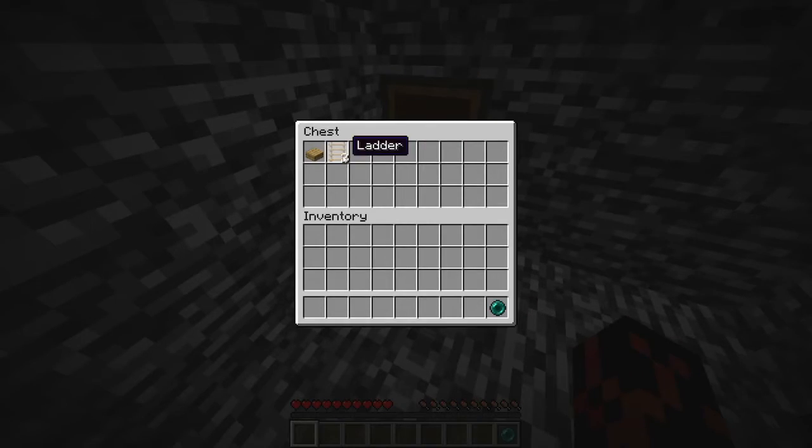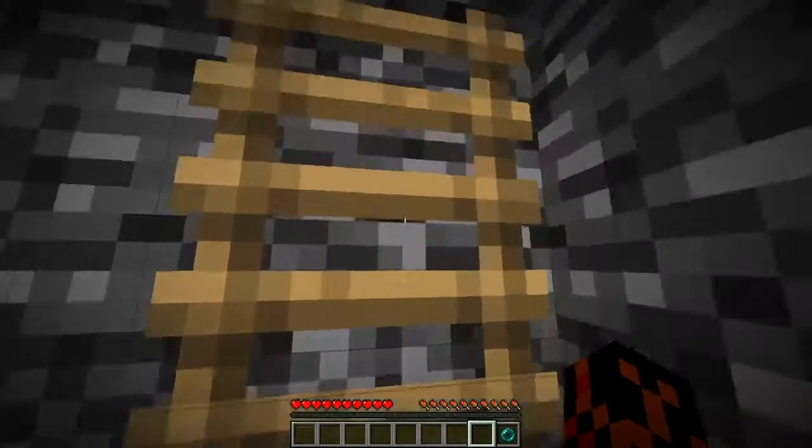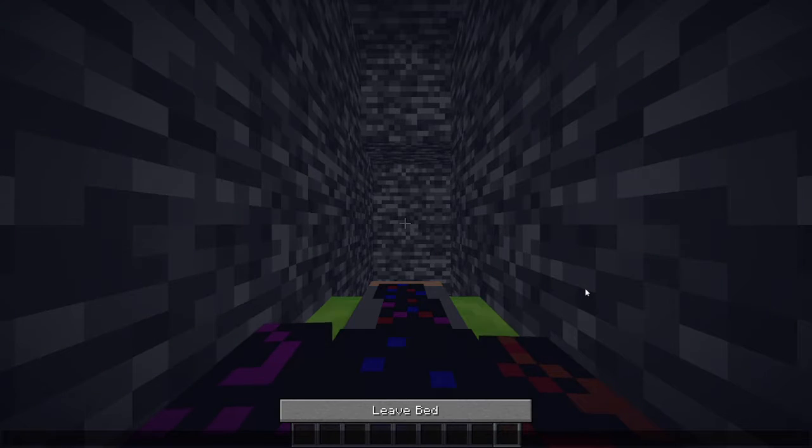Anyways, so first I took one ender crystal, two ladders, and one oak slab. I put the oak slab on the bottom, I put the ladders on the top, I jumped onto the ladders, and I threw my ender crystal. And then I saw a bed. I slept in the bed because I know it's 3am and you haven't gotten any sleep. Go to sleep.